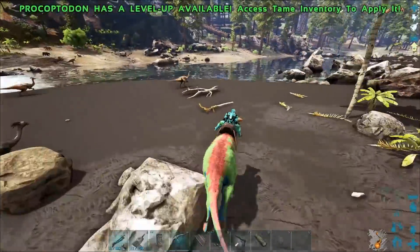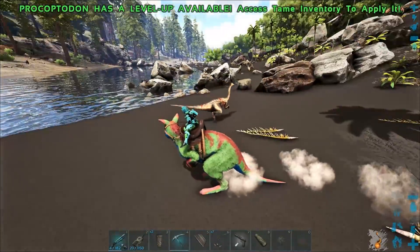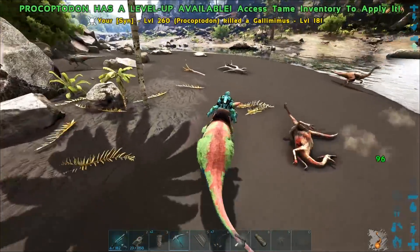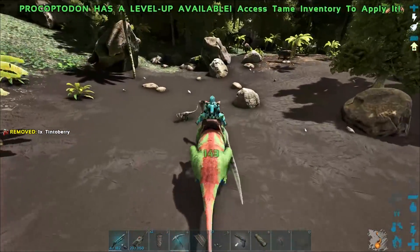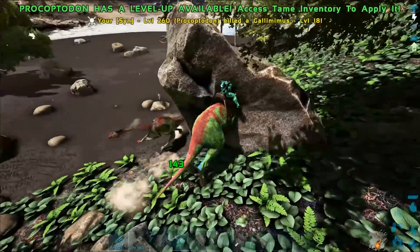Frickin' Microraptors are everywhere. Did you guys see that? There was like five of them — but still, it felt like ten. Let's get the crap out of this gally. We almost had him! Yes! We got him! Alright, we're feeding the dillos. And now we kick the dillos.